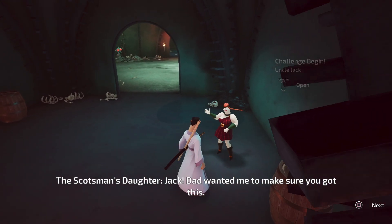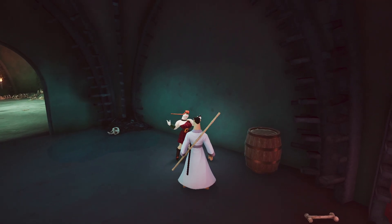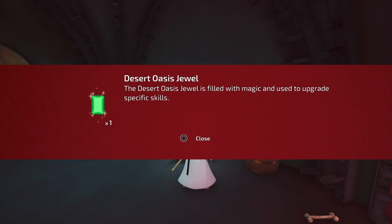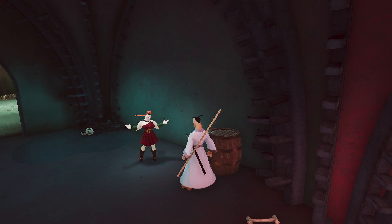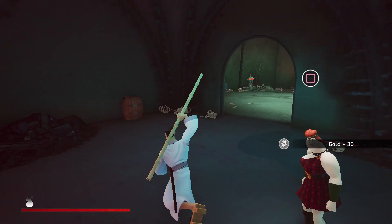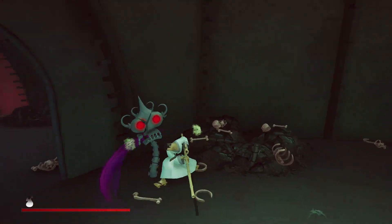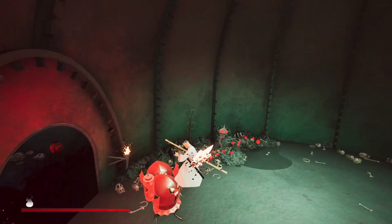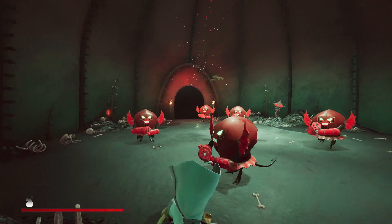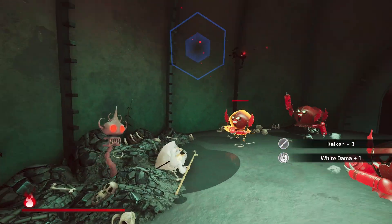Uncle Jack! Oh, the Scotsman's daughter - Jack, he wanted me to make sure you got this. Desert Oasis Jewel - the Desert Oasis Jewel is filled with magic and used to upgrade specific skills. Interesting. Well then, goodbye, see you again. Let me just break this open here because I do want a coin. This one as well. Oh my god, I knew it - I knew it that this one was gonna be a trap.